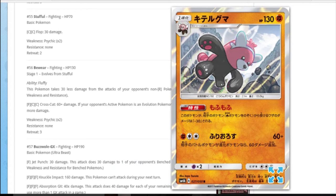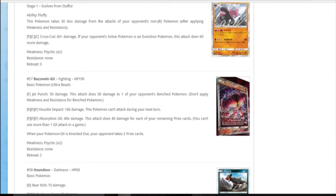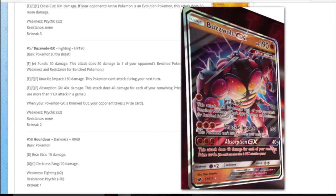Bewear has the Fluffy ability - it takes 30 less damage from everything that's not a fire type. It should surely take 30 more from fire types. For a fighting DCE: 60 damage, if it's an evolved Pokemon 160 more - so 120 if it's evolved. It's really not great the more I think about it. Here's one of the cool cards from the set: Buzzwole GX. Much like its cousin Landorus, its first attack for a fighting DCE does 30 and 30 snipe.